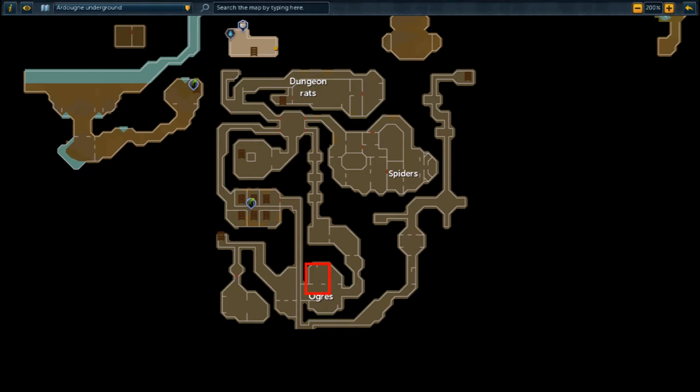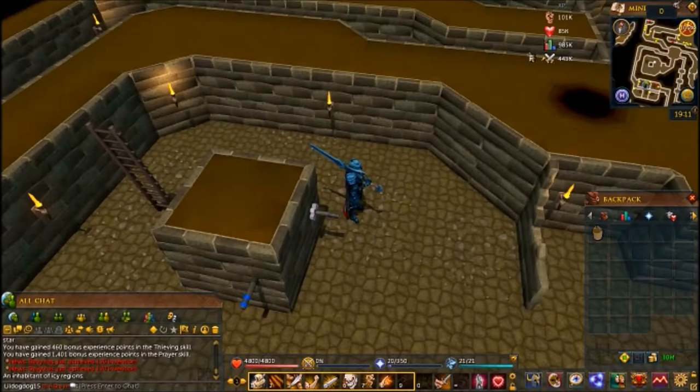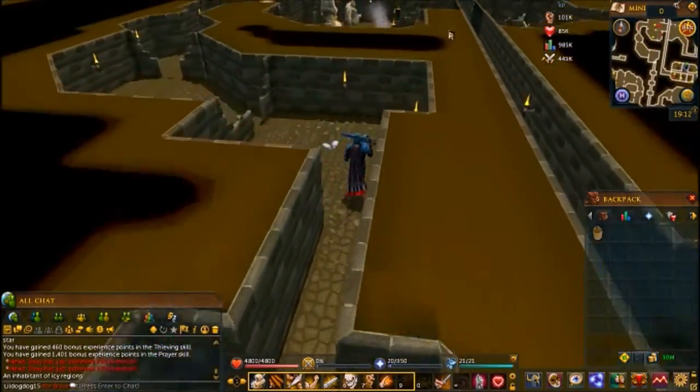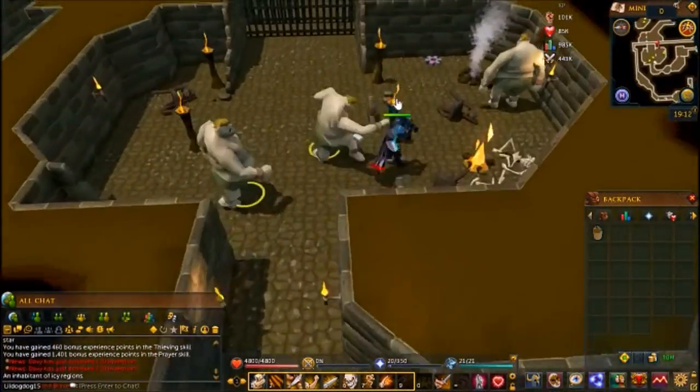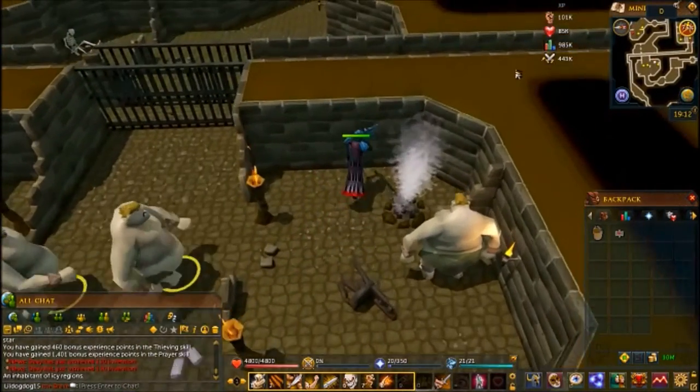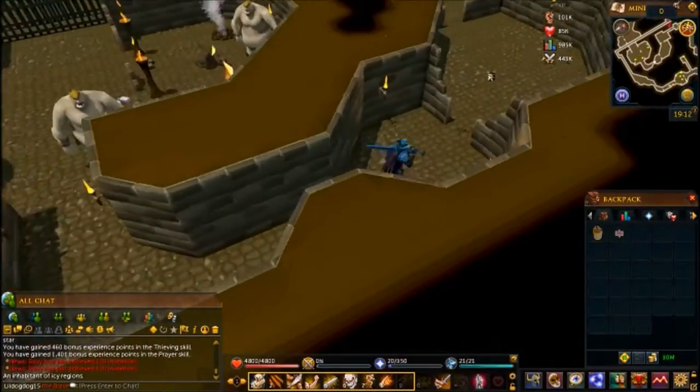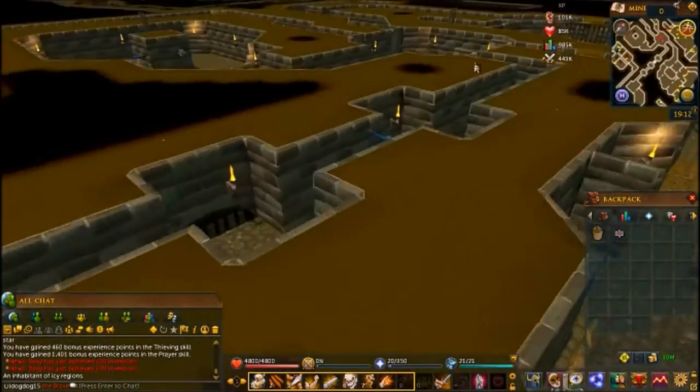Now we're going for the second one — this is an easy one. It's the red cog. All you have to do is go through the southeast door near the red square and walk right through the ogres. If you're low level you're going to need armor; I was around level 50 or 60 when I did this and it wasn't a problem. Walk back and head up the ladder — that one goes on the ground floor on the red spindle.